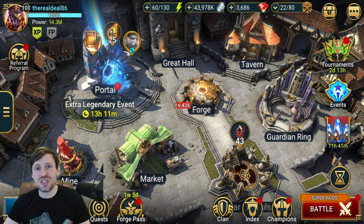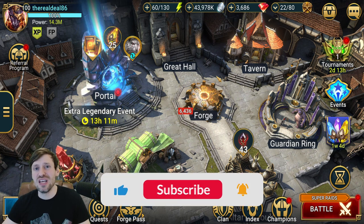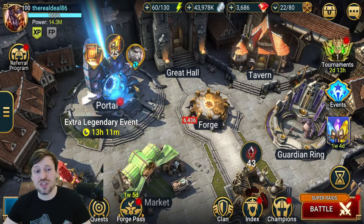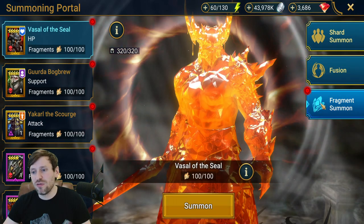First off, we're going to talk about resources — resources are the most important thing. You need to save everything you can for CvC. I don't go ham every single CvC; non-personal I get about 250k without trying. If it's personal rewards then I'm all in and I'm aiming for at least 350k. So we want to be saving resources, and a really good one is fragment summons.